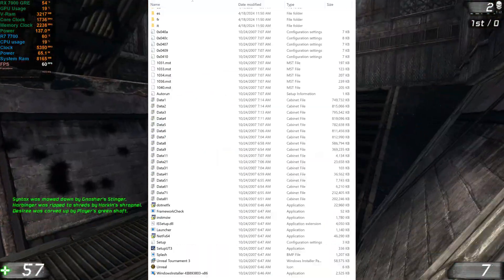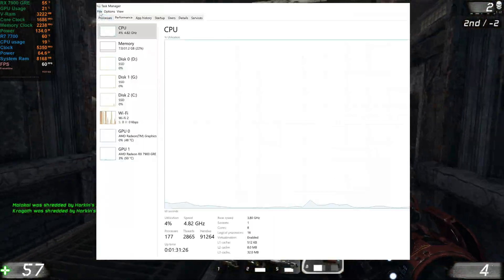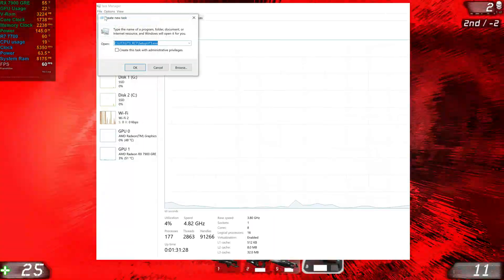So what you do is copy and paste the entire game DVD into a folder on your PC's hard drive. Then you open up your Task Manager, and in the top corner, click the File tab.